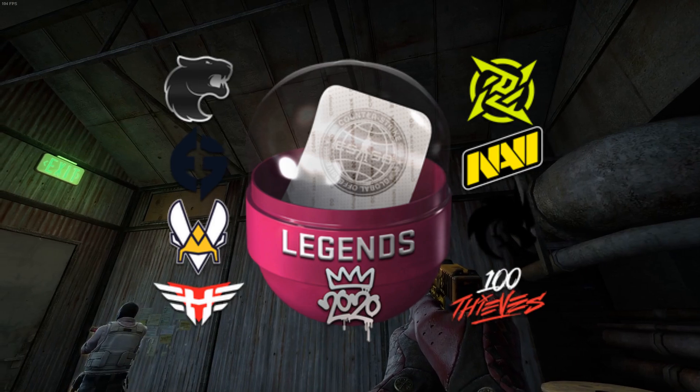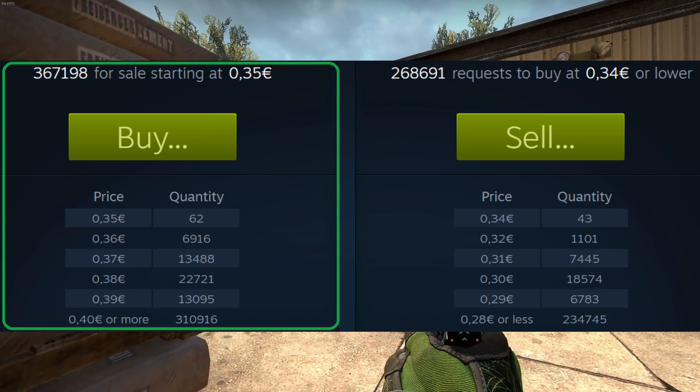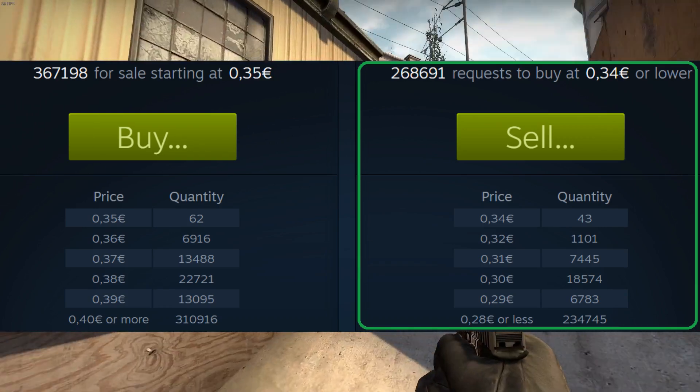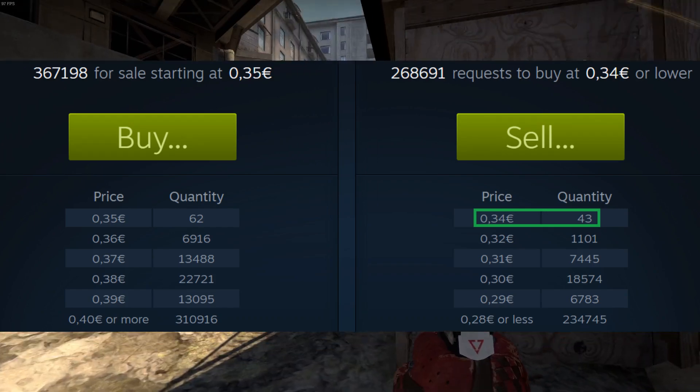Let's take the Aramor Legends Capsule for this. On the left hand side, under the buy button, you will see current listings or sell orders for this capsule. On the right hand side, under the sell button, is where you will find the buy orders. As you can see, buy orders start at $0.34 and there are 43 of them at the time I'm recording this.